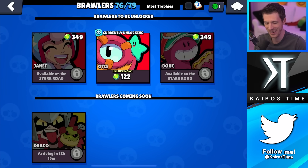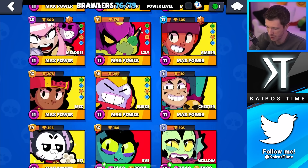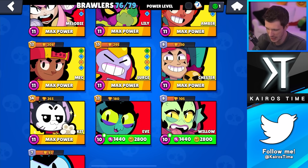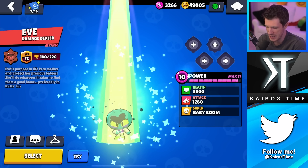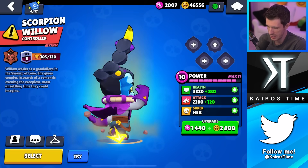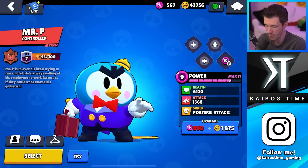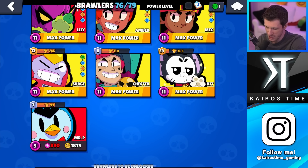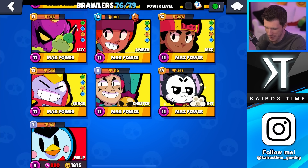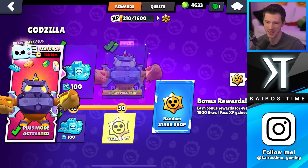We just have Draco and three other brawlers to unlock. Let me check which brawlers are not power 11. Eve and Willow are not — let's go ahead and get Eve up; she's now power 11. Let's get Willow up; she is now power 11. I do not have enough power points to get Mr. P to power 11, which is unfortunate — I'm one brawler away from being able to say all my brawlers are level 11. Let's go ahead and open up this legendary star drop.